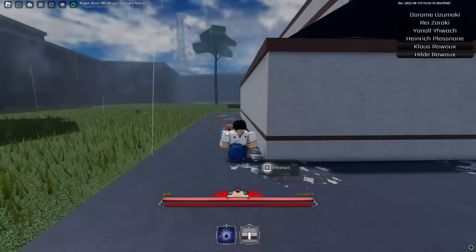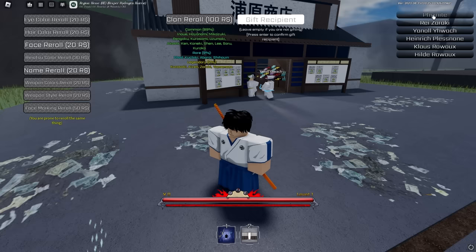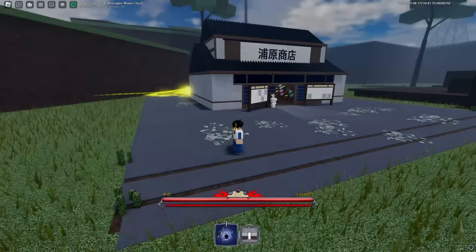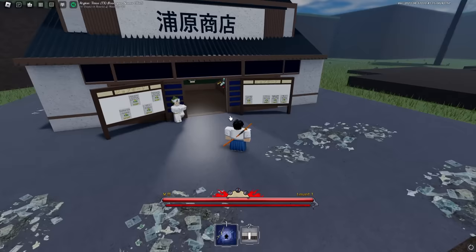Now if we press on this, we can start re-rolling our clans. Our clan right now is Zumaki, which is common — basically trash. So we've got to go and start rolling clans. I'm pretty sure there are some codes in this game, but it turns out there are no working codes, so I decided to do some AFK and get some product essences.